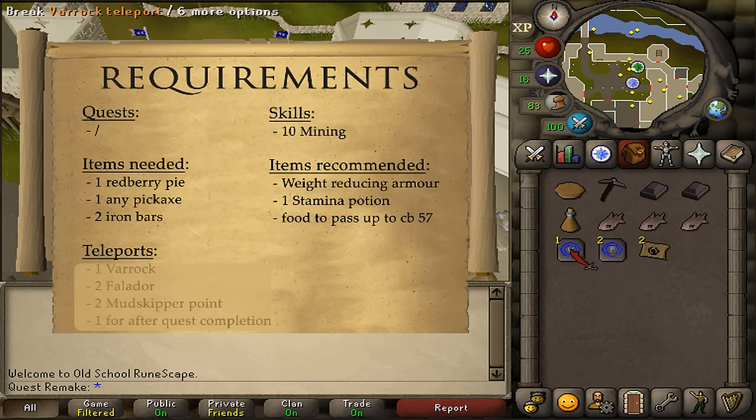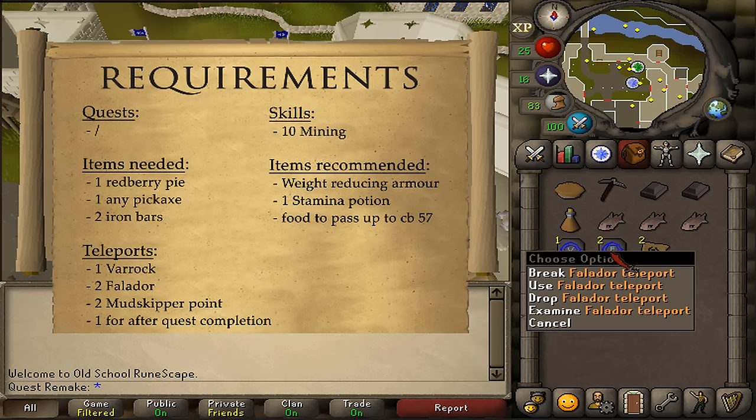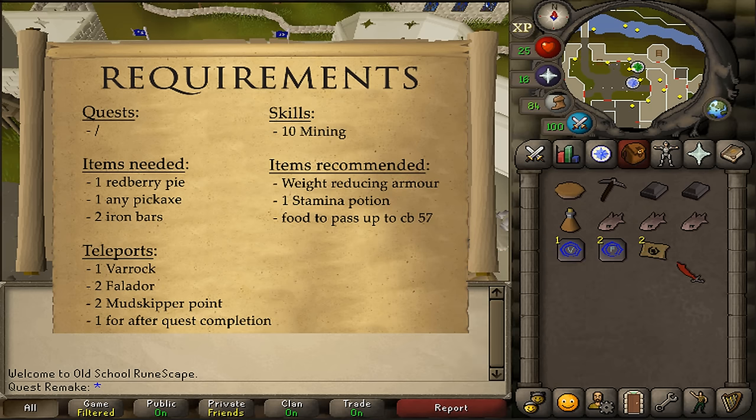For the teleports: 1 teleportation method to Varrock, 2 to Falador, and 2 to Mudskipper Point. The fastest way would be using a fairy ring with code AIQ, but if you do not have access to those, then using pest control teleport scrolls or house teleport if it is located in Rimmington is the second fastest method. If you also do not have access to both of those, bring along 2 extra Falador teleports.